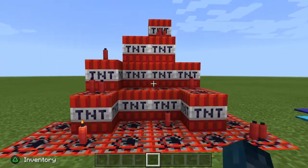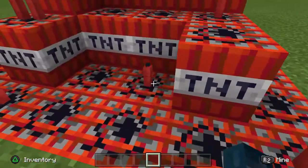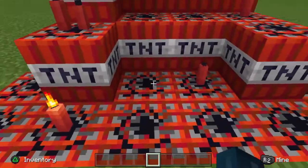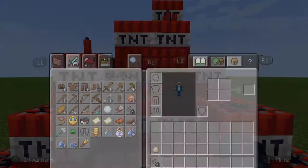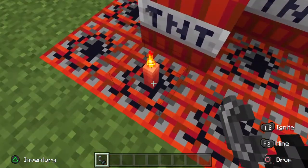Next on the agenda, we have this TNT here and these red candles. You need these red candles as dynamite sticks. And if we want to, we can take this flint and steel and light it up, kind of like what this one has.